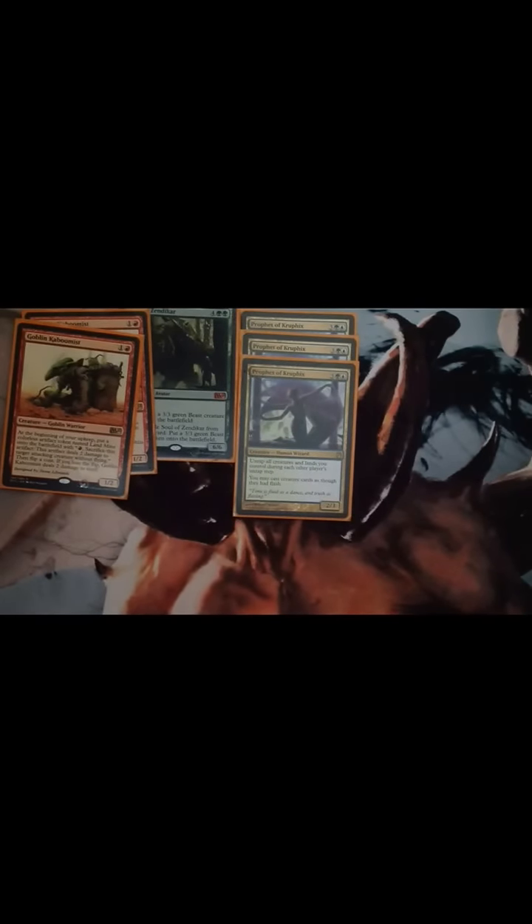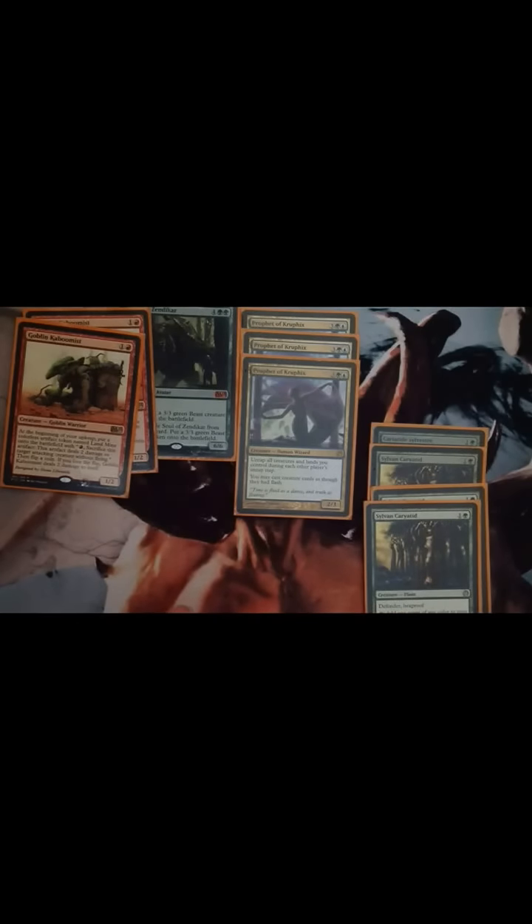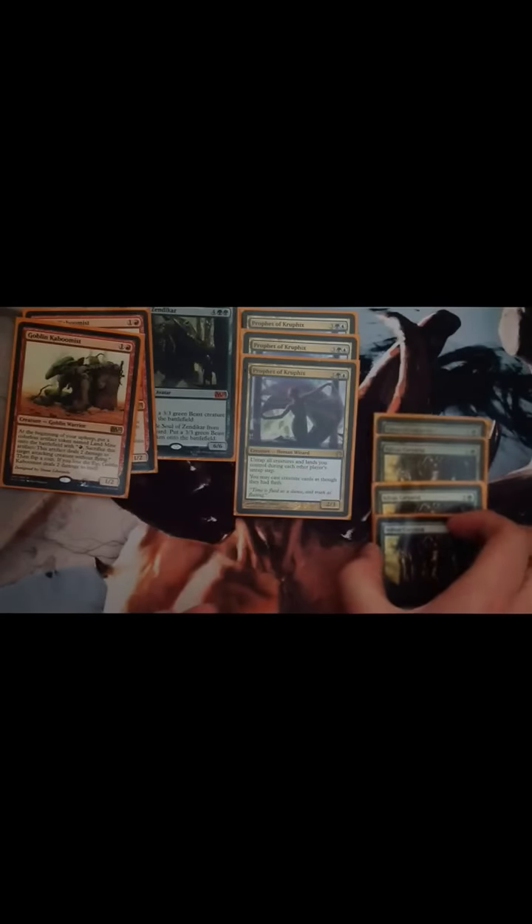The next thing I've got is four Sylvan Caryatids. They are just really good for mana fixing — hexproof and defender, and they add one mana of any color to your mana pool. It's a 0/3 for two mana. Very nice.